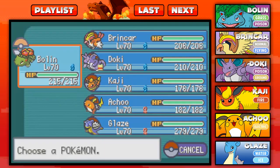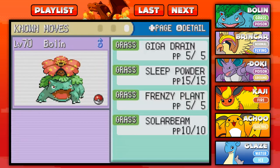Before we go any further, I have been doing a lot of training off screen. I've trained up everybody to level 70 as well as mixed up the moves just a tiny bit. So going into the final challenge of this game, we have Bolin at level 70 with Giga Drain, Sleep Powder, Frenzy Plant, and Solar Beam.